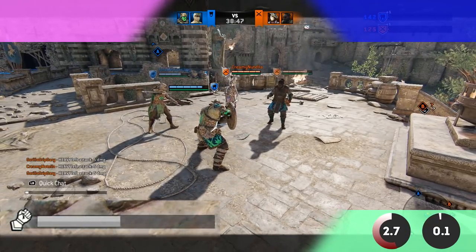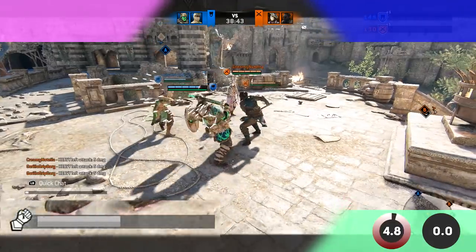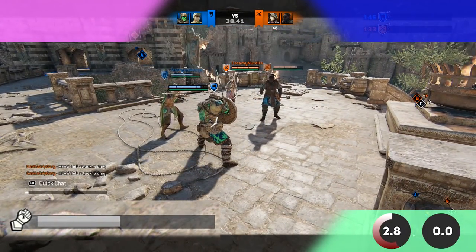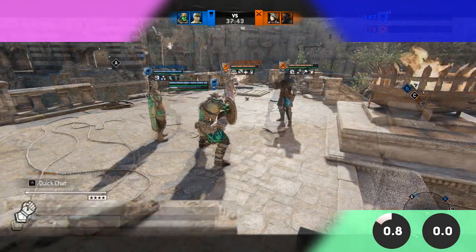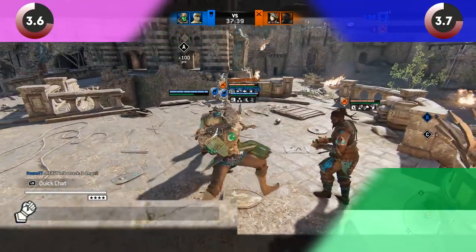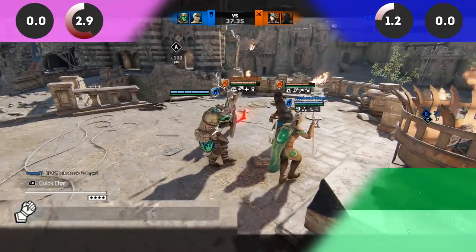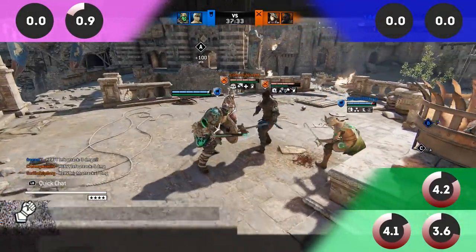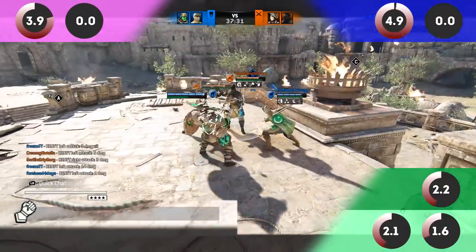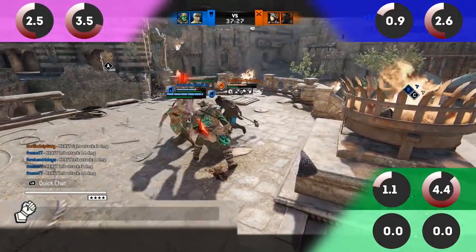Once one of them stops attacking me, then I will no longer have two tags, thus I will no longer fill my revenge meter. Now let's apply an equal number of tags to everyone. All four players have two tags on them. As explained before, this will lead to no revenge gain for any of them. The minimum requirement of two tags is met, yet no one has one more tag than the other.